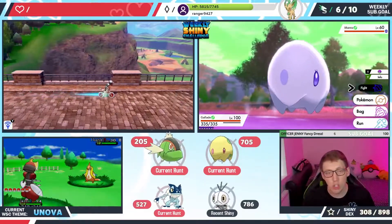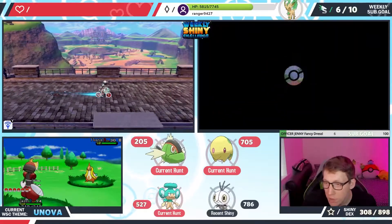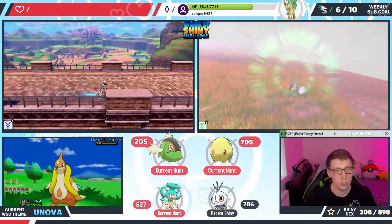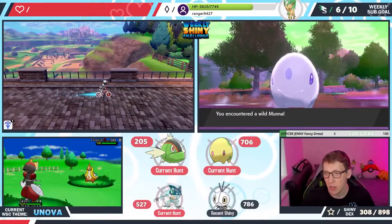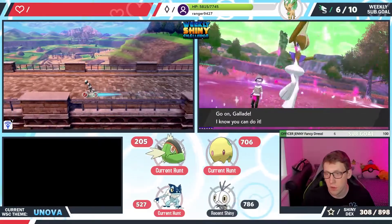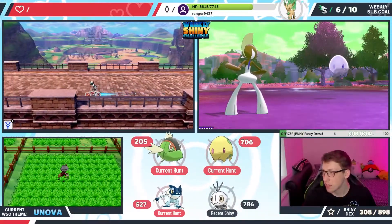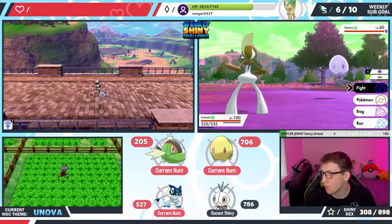Someone in chat just got a random shiny Sniebel — must be nice! You're hunting for a shiny Giratina in Pearl, wish you luck — keep me posted! Something about Twitter and Amazon having a really awesome bonus if you pre-order Legends Arceus? Yeah they do — I've actually pre-ordered it. I'll show you guys — let me see if I can show you.